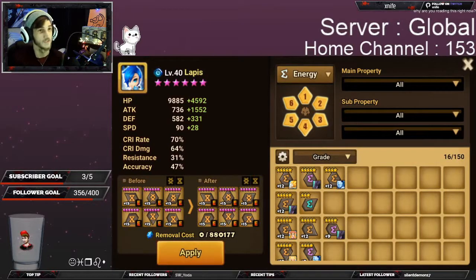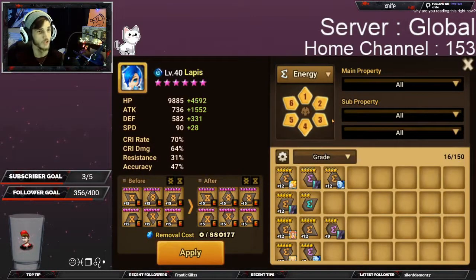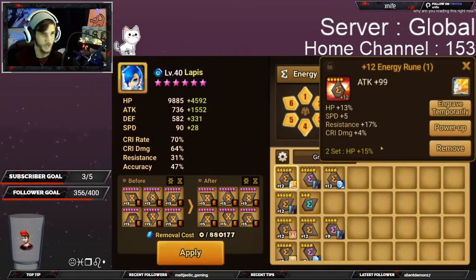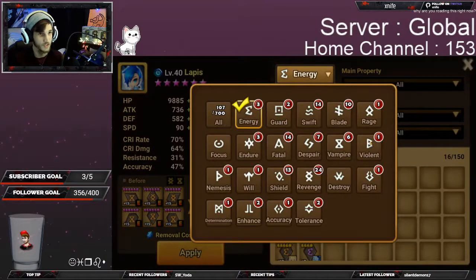After that we have sets. There are a bunch of different sets that will do different things to your monster depending on which one you have allocated. If we look at energy, at the very bottom in green text you'll see that it is a two-set, which means it requires at least two of these inside your monster's rune set to be activated. Next to it, it'll show you eight — energy, for example, is HP percent, which adds more HP to your character. There are a bunch of different sets and each one will do something different for your monster.